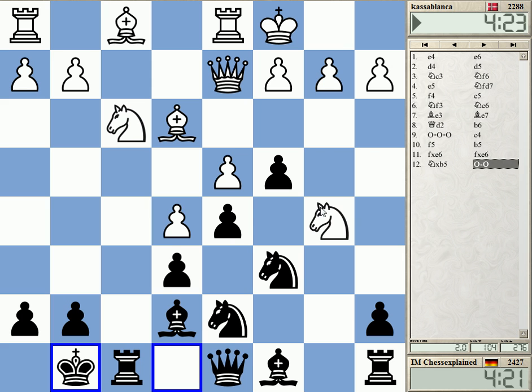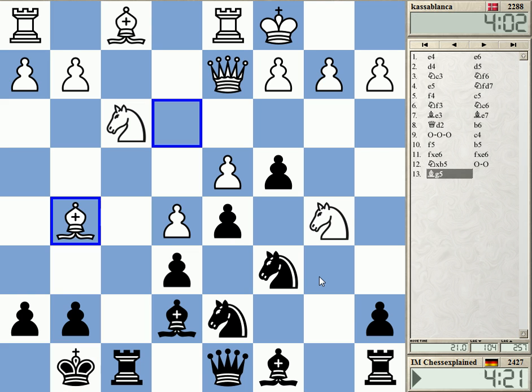Okay, if he goes knight d6, I'm not going to take it. I'll castle first so that I can actually tolerate the knight here, then rook b8 — just going on the b-file. Yeah, this is always a problem for White. An interesting move.